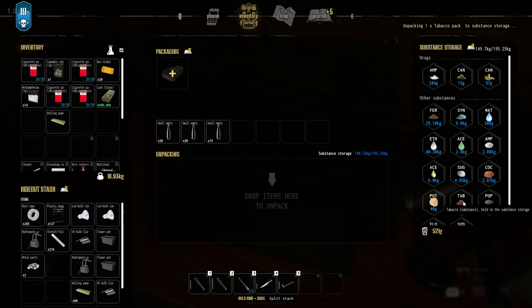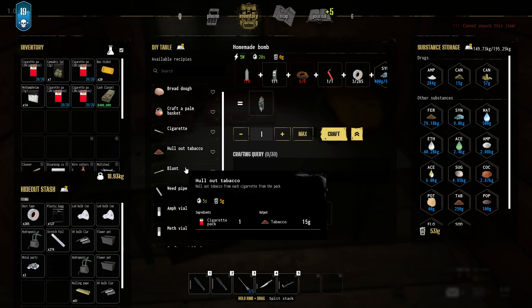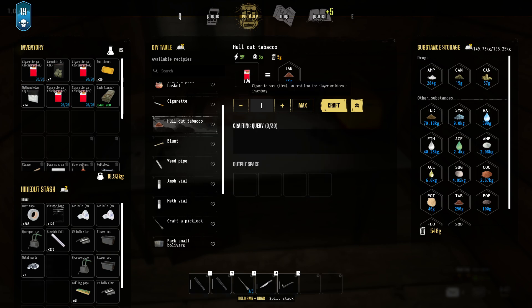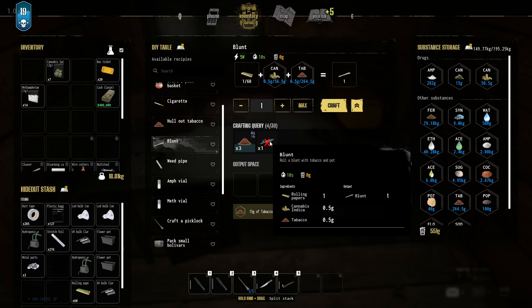With cigarettes it's not going to work directly — you need to do one extra crafting step. Put your rolling paper in the hideout stash. If you buy cigarettes, here you'll find a pile of tobacco: you can extract tobacco from your cigarettes with one craft. Then once you have loose tobacco, you can craft the blunt.